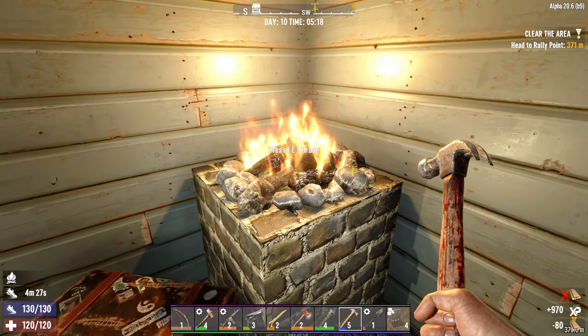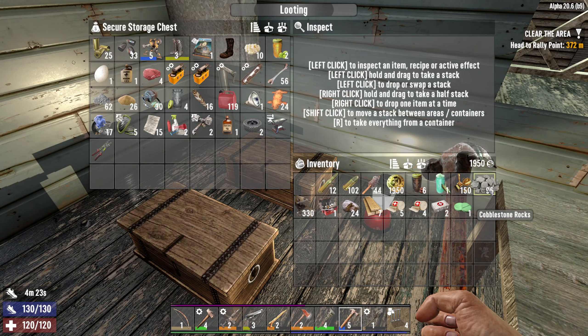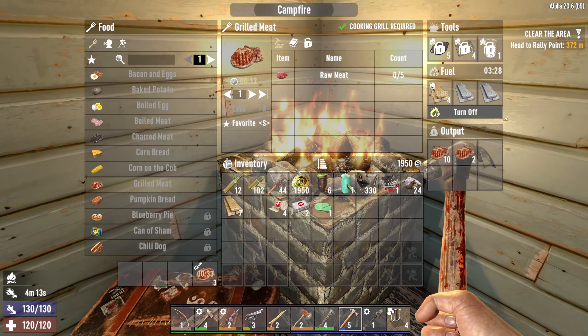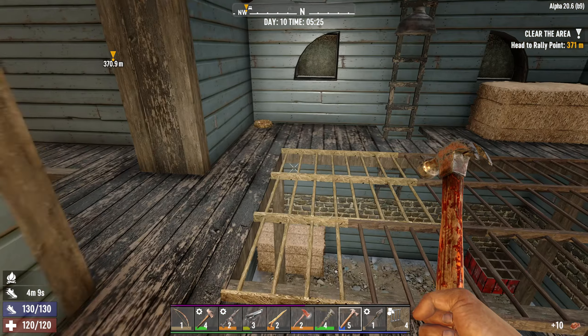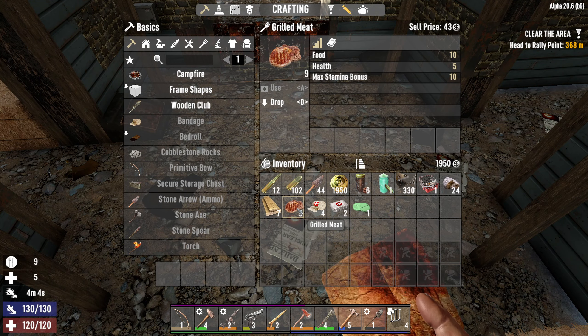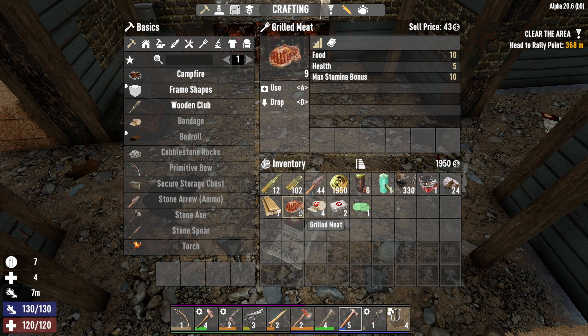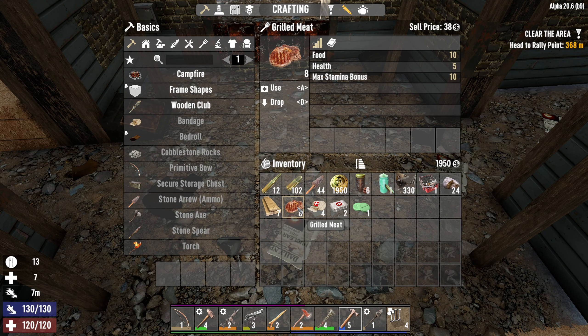We're out of wood. Let's put some stuff back in the cupboard and see what food we've got. We'll take 10 of these meats and let the rest cook, then get off and do some missions. We've got a mission we already activated yesterday, so let's go do that.